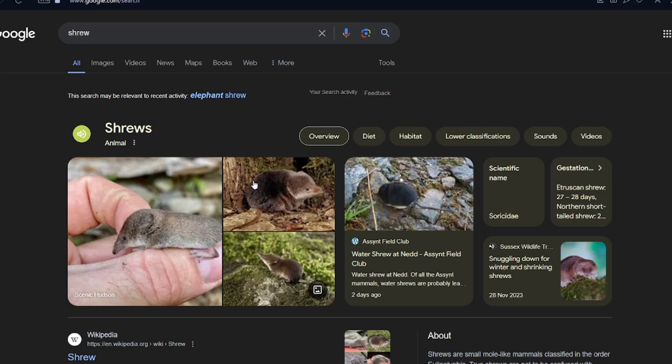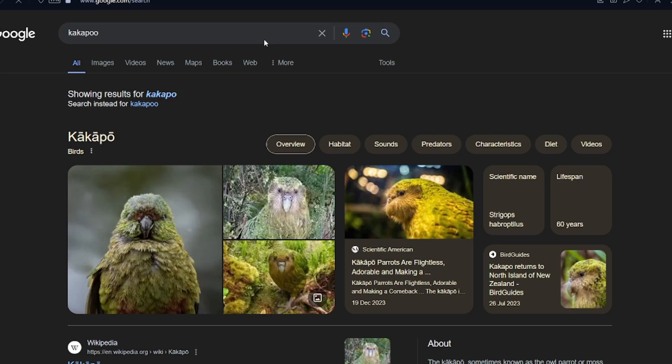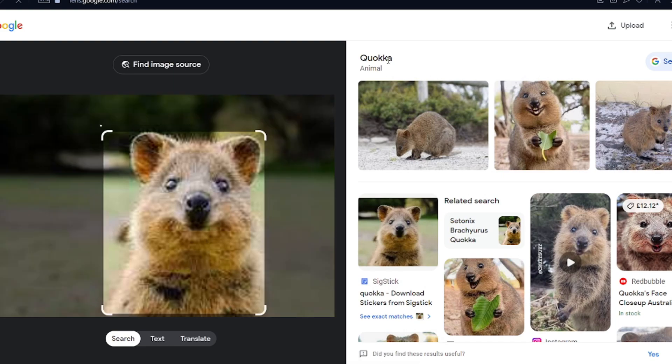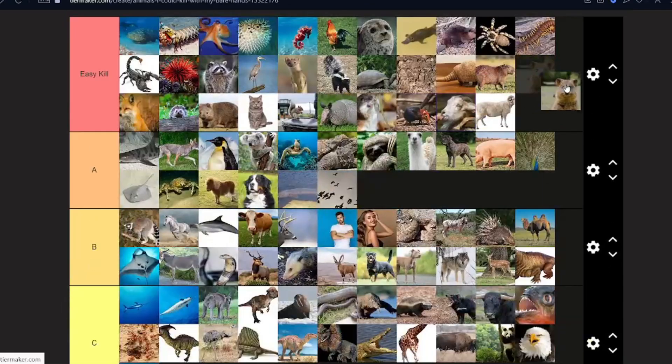I think you need to research your animals. A cockatoo — wait, that's a bird. What's it called? A quokka! A quokka — that's gotta be an easy kill. It looks too cute, come on.